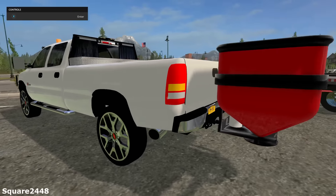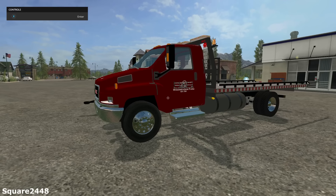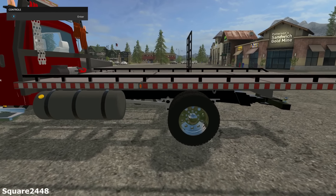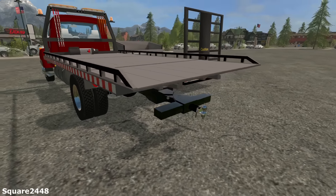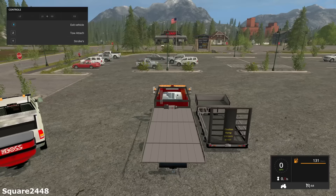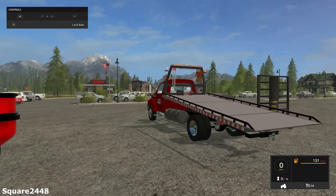Up next we are taking a look at a GMC flatbed wrecker. This was converted and got a lot of updates from FS15. It does have a very nice LED light bar and it switched from a dual axle in the back to a single. The tow bar works and you can actually attach to it. This has a top speed of 64 miles per hour.